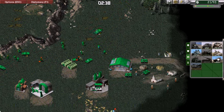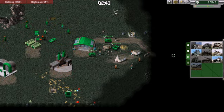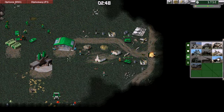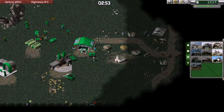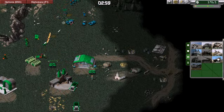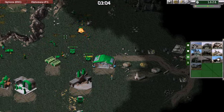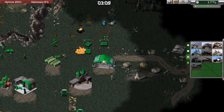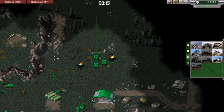This is my upgraded unit. I forgot there is an oil refinery over here as well. Here comes a big attack and hopefully I will be able to fend it off. There is a V2 rocket back there.